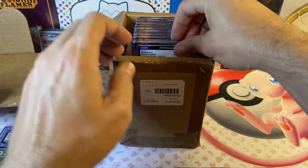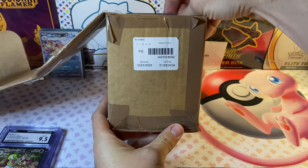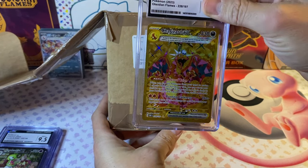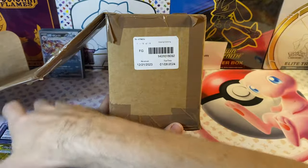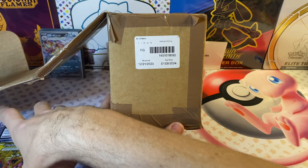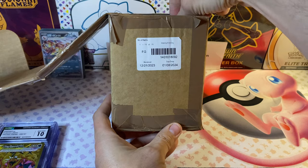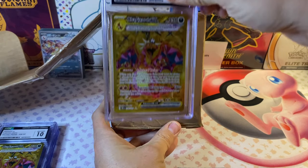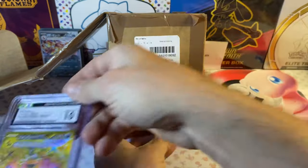Let's see if we can see — we already see the 10, can't do that. The Charizard EX from Obsidian Flames — Gem Mint 10! I think this is the most 10s I've ever gotten in a submission before, so that's pretty cool. The next one is another Charizard EX from Obsidian Flames — and we got another Gem Mint 10!